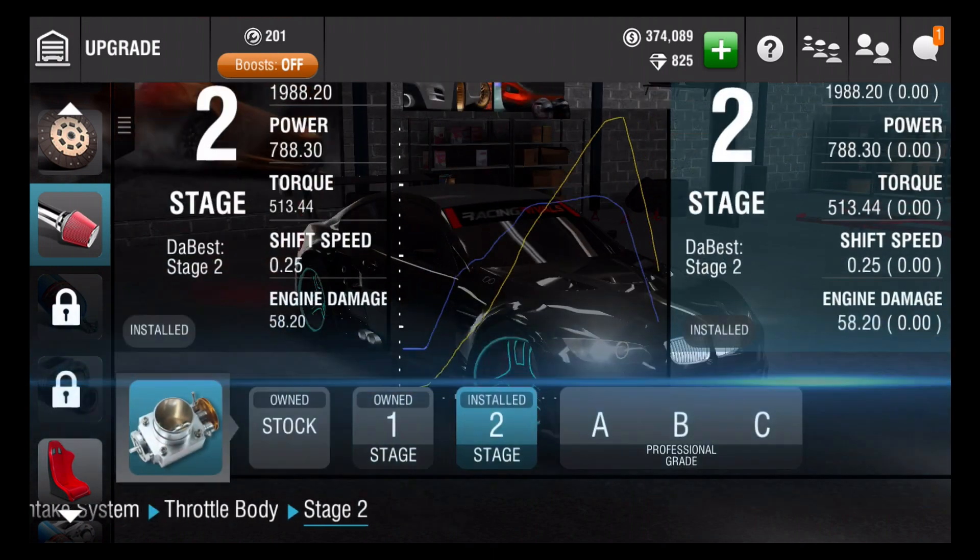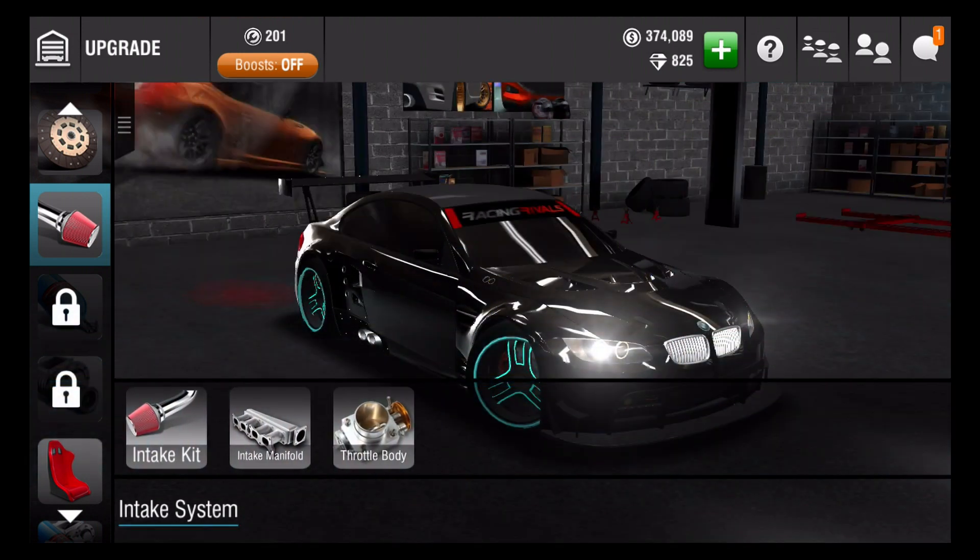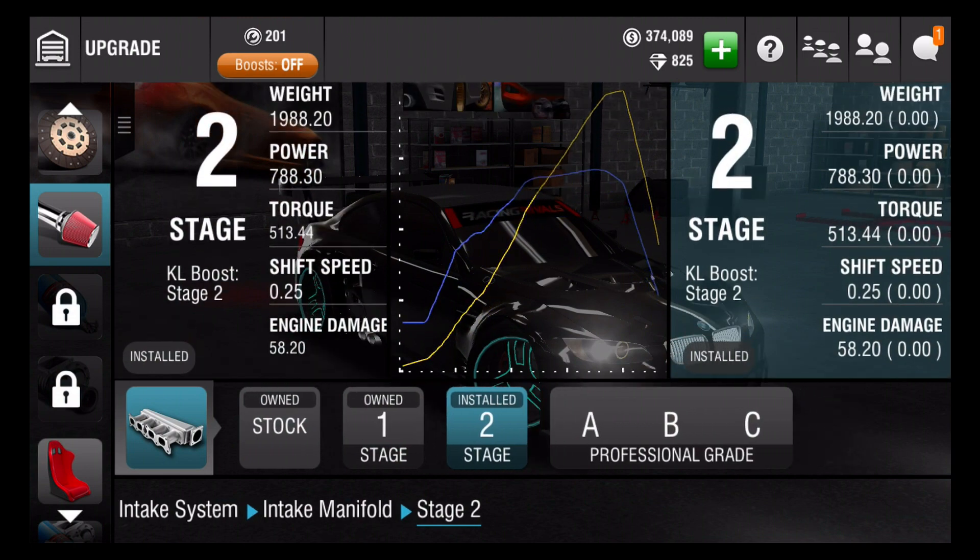And then my throttle body, I put that at level 2. My intake, I put that at level 2 also, stage 2. And then my intake kit, I do that for stage 2 also.